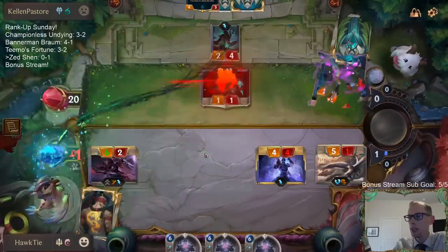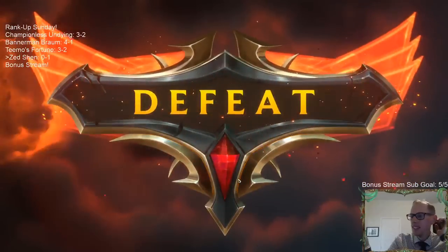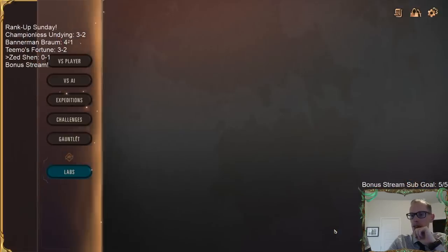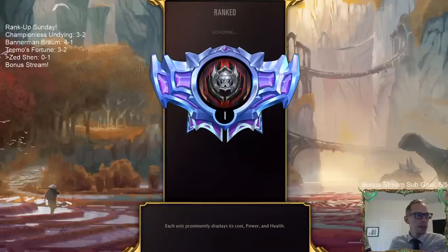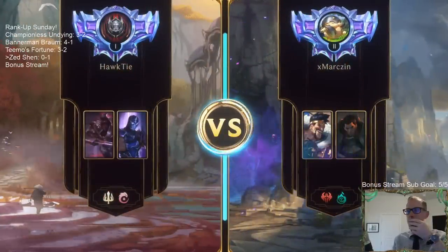Awesome hand, opponent. My hand was ridiculously bad. Besides the one Zed, the other 12 cards all cost four or more mana. There are only 18 cards that cost four or more mana in the deck — how do we get 12 for 12 with that? That was crazy.